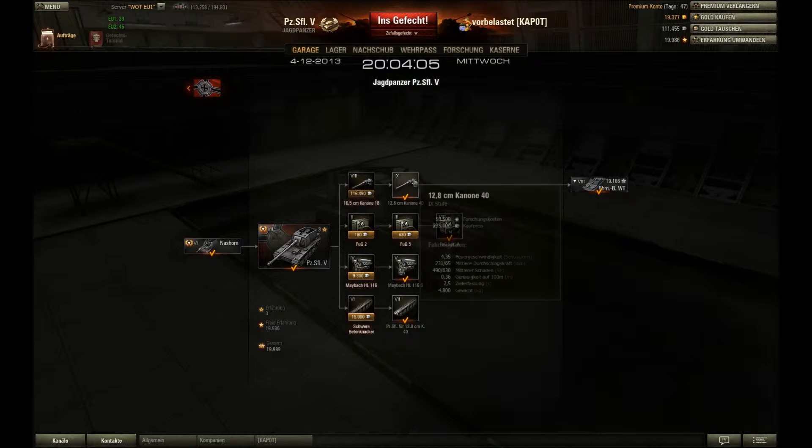Die Topkanone hat folgende Werte: 4,35 Schuss die Minute – er schießt also sehr langsam, das sind knappe 12 Sekunden Reload. 231 Durchschlag, hat keine Premium-Munition, kann also nur HE oder AP verschießen. Macht einen mittleren Schaden von 490, was auf Tier 7 extrem ist. Mein höchster Schadenstreffer war seitlich auf einen Tiger II mit 613 Damage – keine Seltenheit.